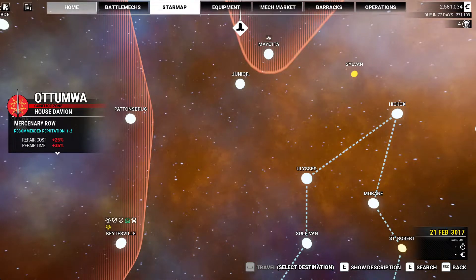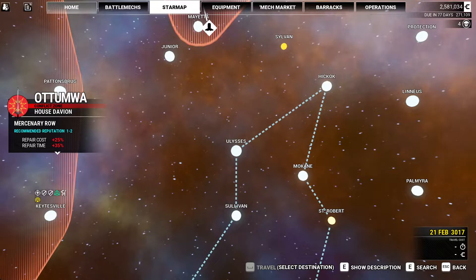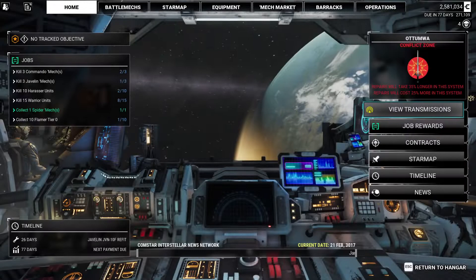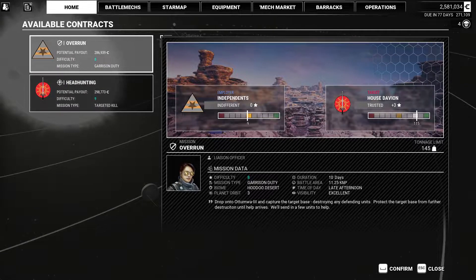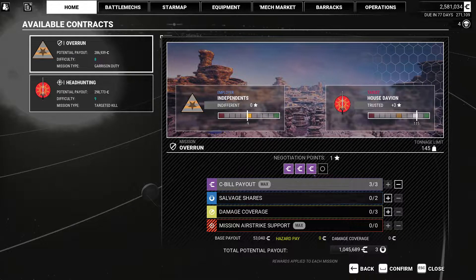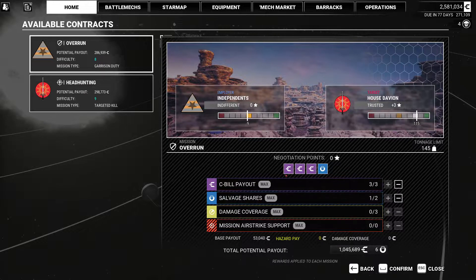On our way down to Ulysses or Hickok with a full lance, we're moving into some more difficult stuff to see how we fare. We're going to take the overrun, target Davion — Hoodoo Desert drop — capture the target base, destroying any defending units, protect it until help arrives. We'll take C-bills and one salvage and see what we can scare up.